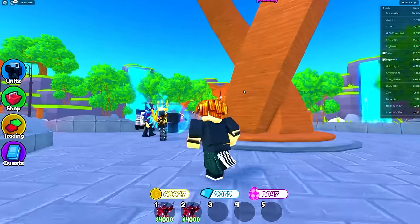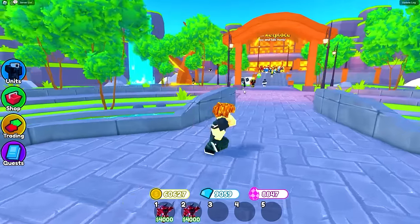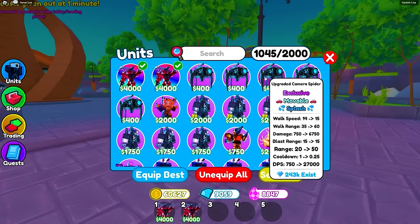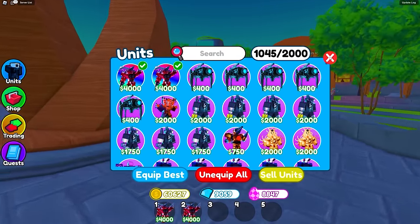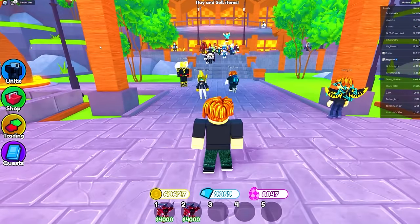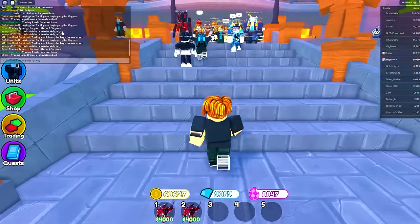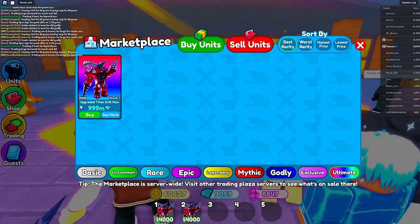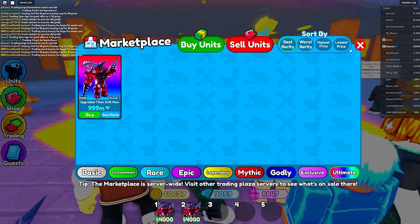You guys gotta watch this full video to find out if there are any good trades worth doing. My goal is to get at least five ultimate drill titans — a full team of them, just because I think that'll be cool. I have it listed for sale in the server at 99.99 million gems.